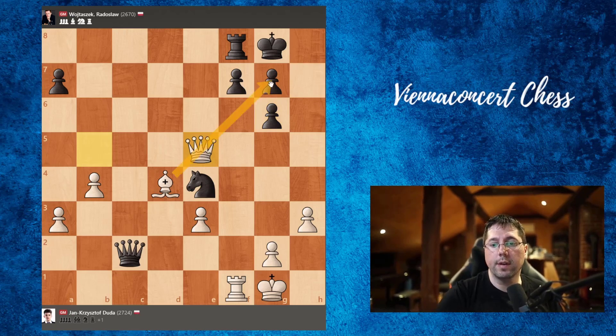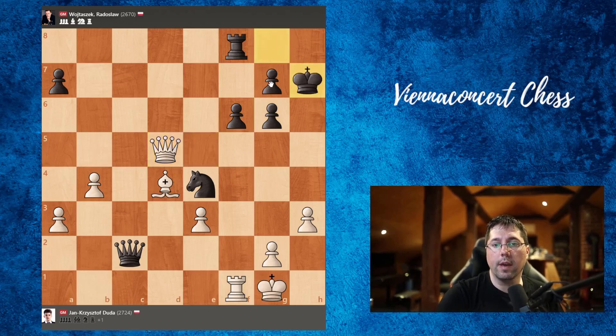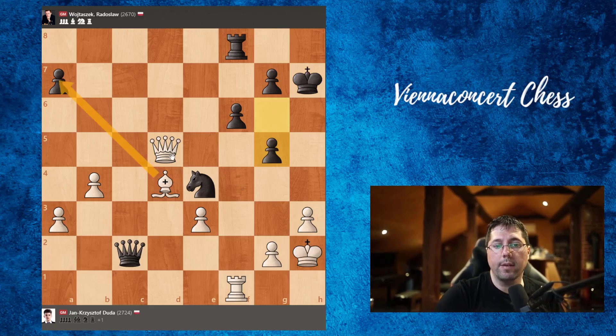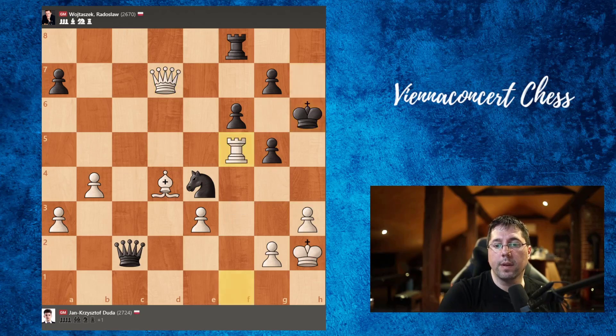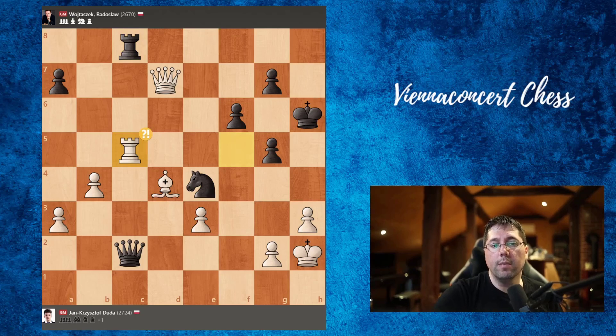F6. Queen d5 check, king h7. King h2 — king goes to safety. G5. The computer says taking here would be the best, and also this check on f5. This line is very interesting: queen f5, and after king to h8, h4 — trying to break black's structure. But after g5, Duda played queen to d7, king h6, rook f5, rook c8. And here a slight inaccuracy: rook to c5, and actually after this move the position is equal. We cannot take with the knight because we would lose a full rook, and the knight is also pinned. So rook takes c5 was the right move. Now pawn takes, queen f2, queen g4 was played, knight g2, h4.